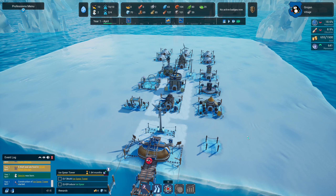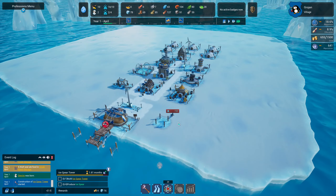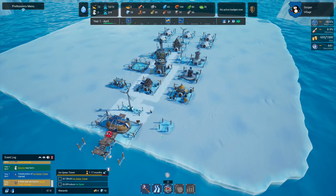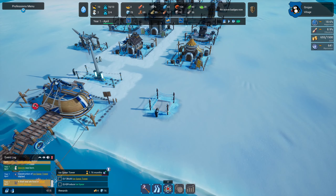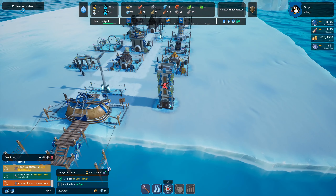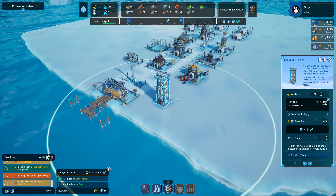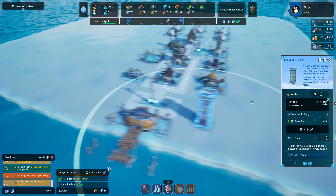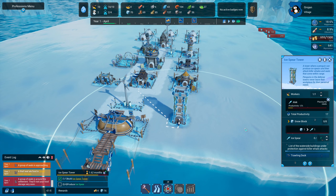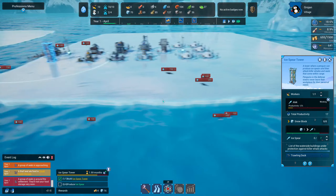There's another seal coming in, our penguins are running for their lives! Good job these seals only go for our food rather than our penguins — that'd be really bad. Our tower is being constructed. You'll have to excuse my voice a little bit — I'm still dying of a cold. We've got to produce four ice spears now; we've got one person in there, Alec, and he is producing ice spears.